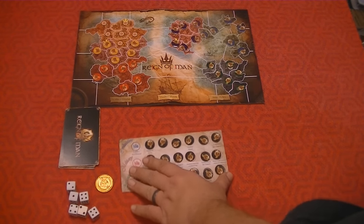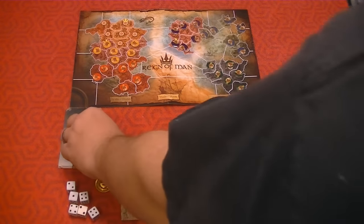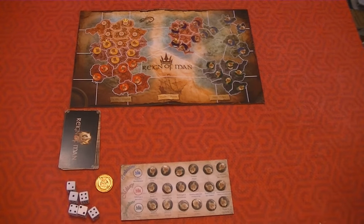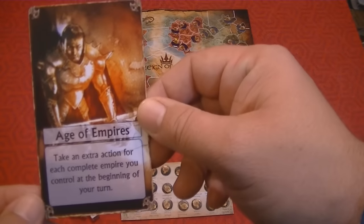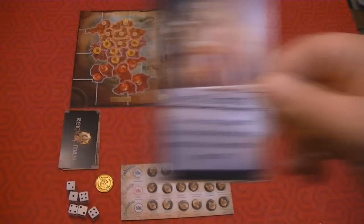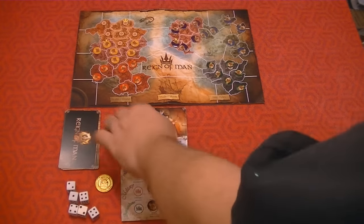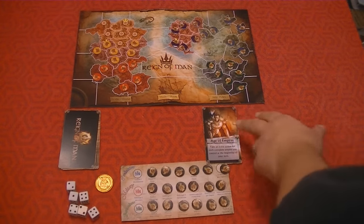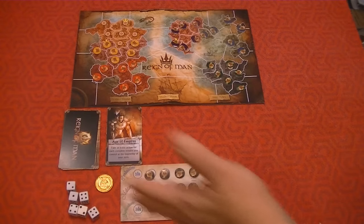So on your turn, once you start, each person will pick a starting empire and they'll put a token on each one of those locations, then start their player board. The first player will take one of these cards - these little tarot-sized cards. You'll notice there's a spot that says in two turns, in one turn, this turn, and they show an event. So this event says: take an extra action for each complete empire you control at the beginning of your turn. Next turn this is going to slide down, we draw one next turn, and two turns from now this event is going to take place. So it's one of those things where you can plan for it.